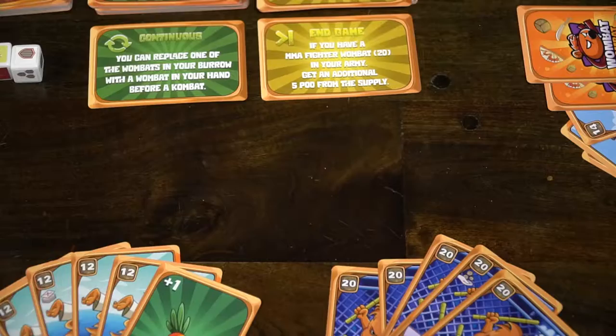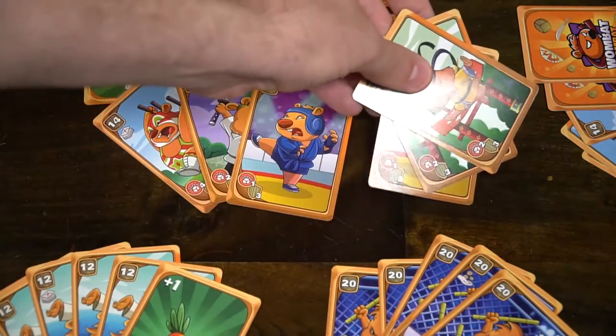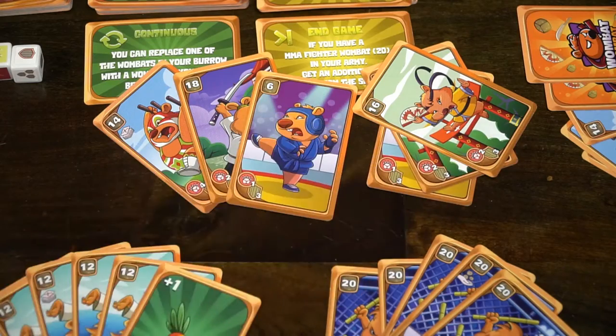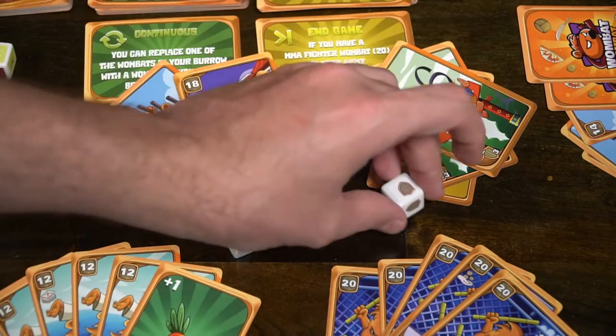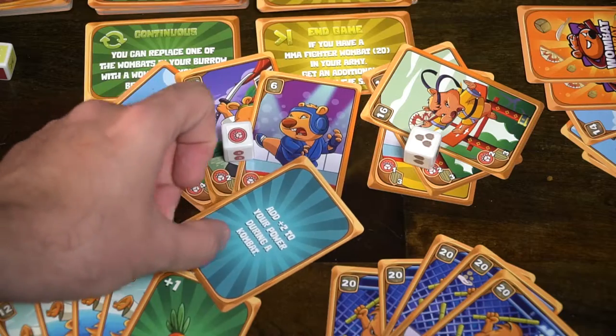The other option is to attack. You select three wombats and use the attack symbol on the bottom left of each card, placing them face down. Your opponent chooses three cards using the defense value. To attack, your opponent must have at least seven cards in hand. Both players select their cards, then use the dice — the attacker gets the attacking die, the defender gets the defense die. You may then play any combat modifier cards. Finally, tally up attack plus attack die and modifiers versus defense plus defense die and modifiers.